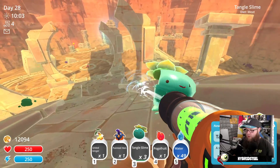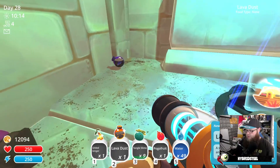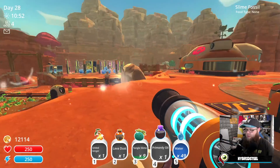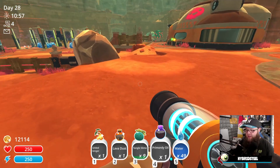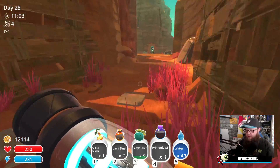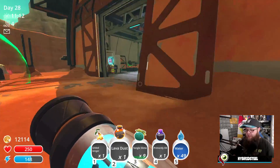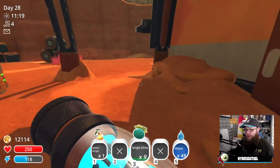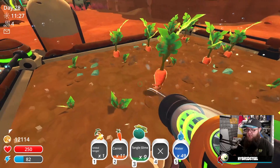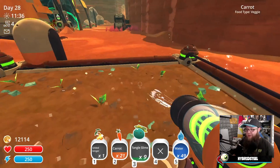I've got stuff I don't need - lava dust, I definitely don't need pogo fruit. I've got no way of getting back there now which is really starting to grind my gears. We need to set up another thing for tangle slimes. We've got a lot of carrots being made right now - so many it's a bit ridiculous. Let me just put this lava dust in, and this oil, and tangle slime. I actually need to make them a pen now. I don't know what they eat - I'm hoping they're vegetarians because I've got lots of vegetables.